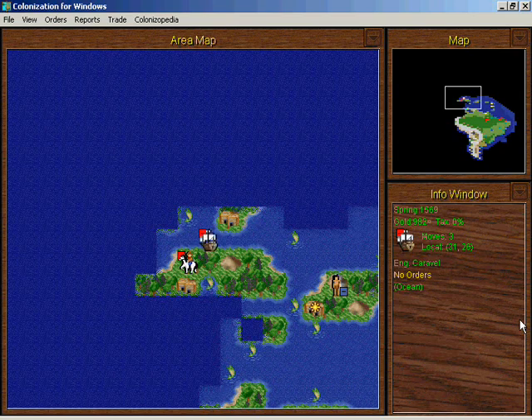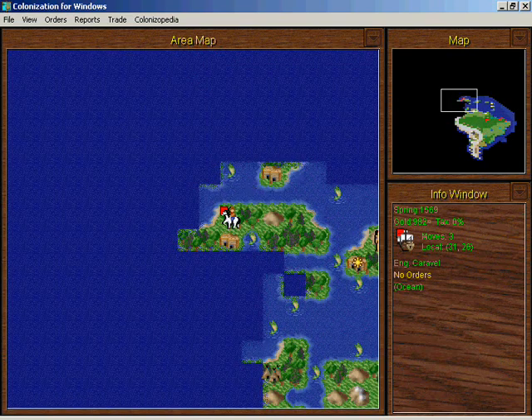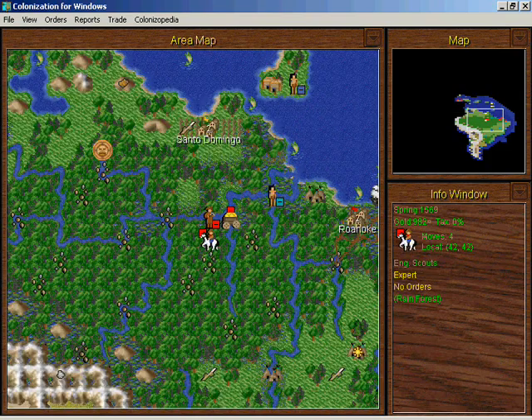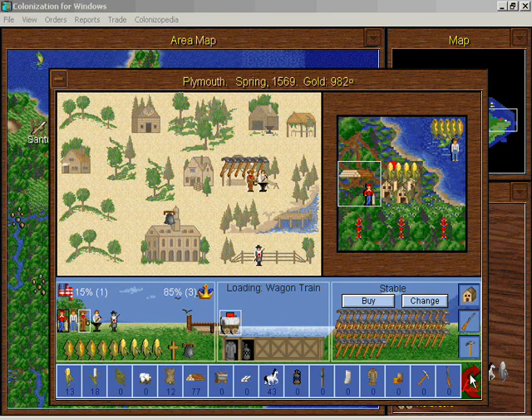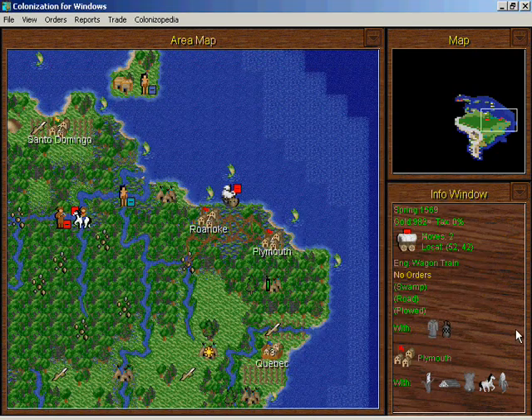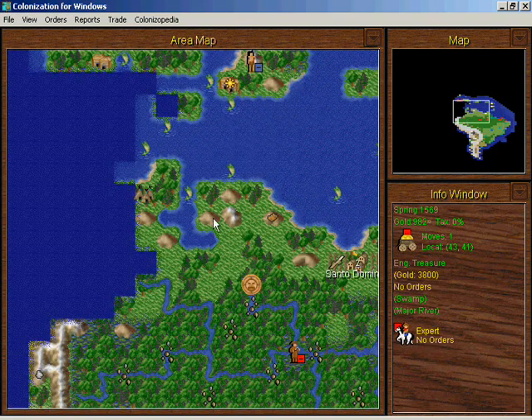I'm gonna wait for that scout — I don't want that treasure walking around without an escort. Those Indians will attack if they think they have a chance. Still not enough horses for this soldier to re-horse himself. I think I know where I'm going to settle — I'll settle right here because there are two mountains, three lumber spots, and three spots for food or a cash crop, plus ocean access. That's pretty good.